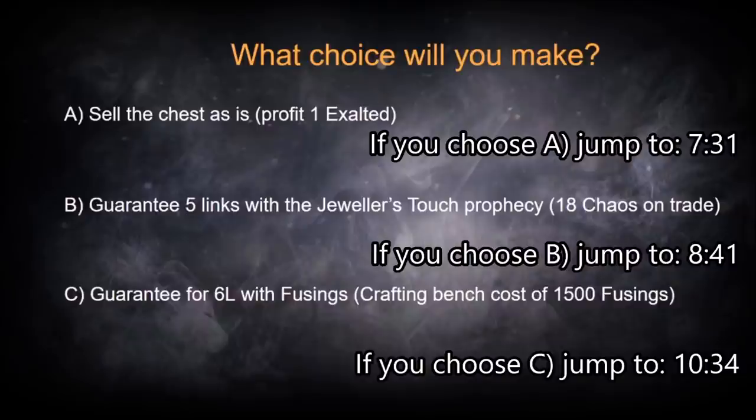There are timestamps down below as well as on screen for you to follow and jump ahead to see what sort of results your crafting choice produces. Will you sell the chest as-is with option A? Guarantee a five-link with the Jeweler's Touch prophecy, option B? Or jump all the way to option C and guarantee a six-link chest piece via 1,500 fusings on your crafting bench?